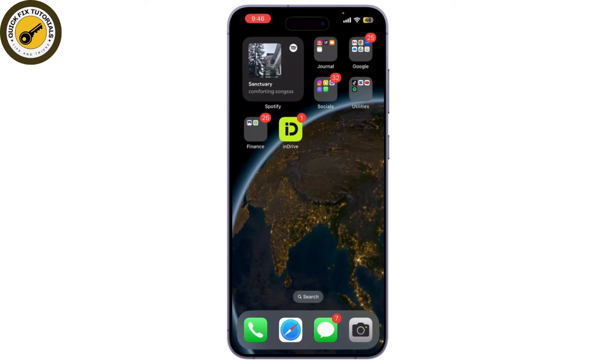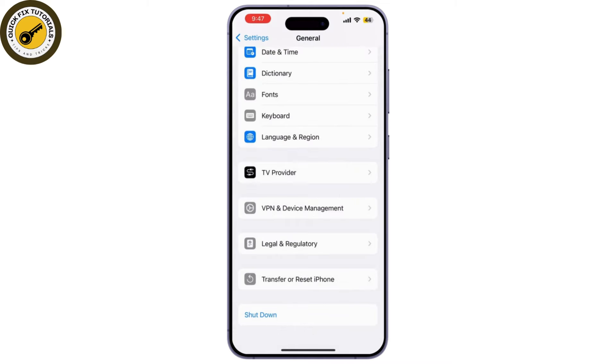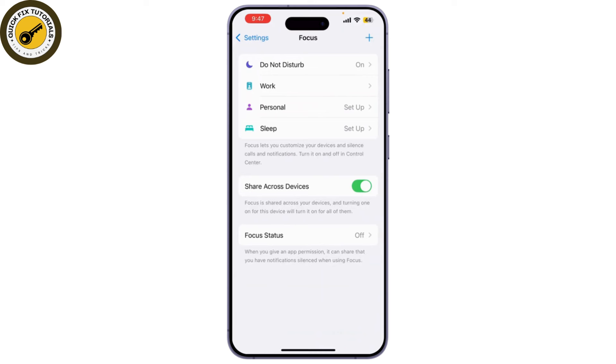Now let's go ahead and turn off Game Mode. Grab your iPhone and follow along. Tap on the Settings app — that's the gear icon you're familiar with. Now scroll down and tap on Focus. This is where you manage all your focus modes, including Game Mode.